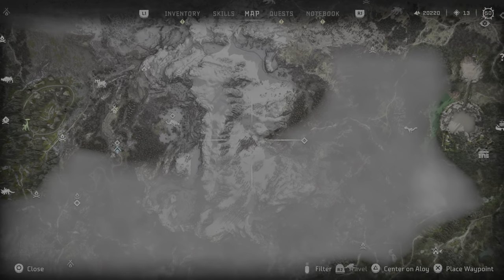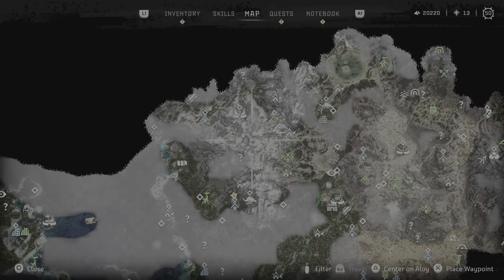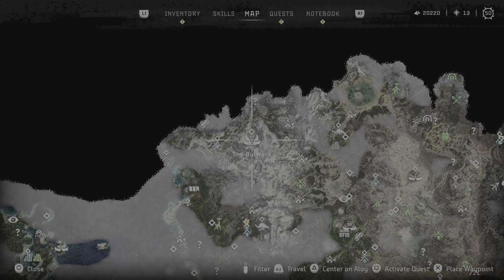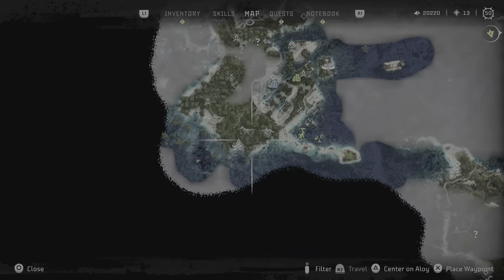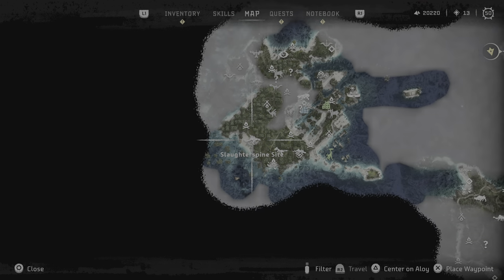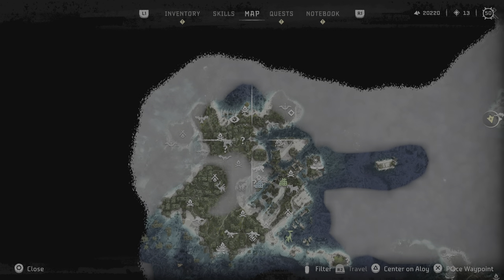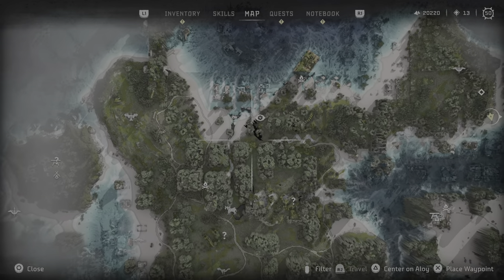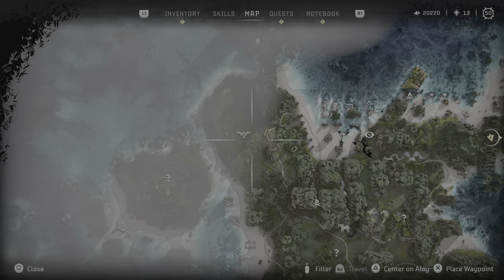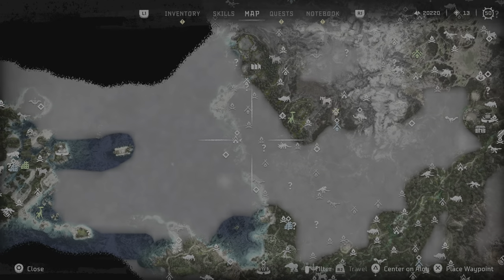Travel all the way to this Slaughter Spine, which is somewhere around here near the Bulwark Icy Mountain, or this Slaughter Spine which is about here near the Last Island Legacy Fall Island or this vista point. There is also one other Slaughter Spine that appears here near the Storm Bird — it just doesn't show on the map, but it's here. So go kill three of them.